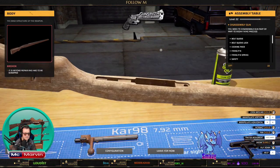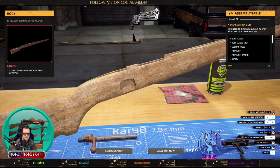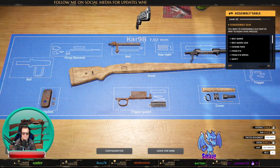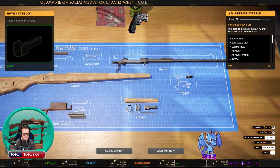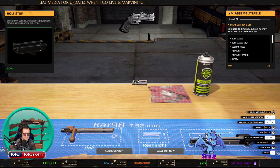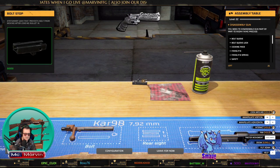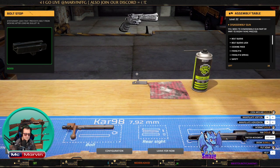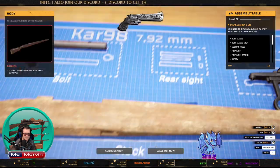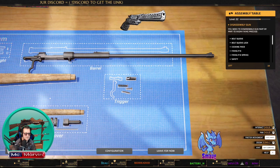I think that's everything out of there. Let me check the butt — no springs, nothing in there. Right, let's put that down on the table. We've got 22 parts to find. Some of these are really tiny parts that are hard for Marvin to see.